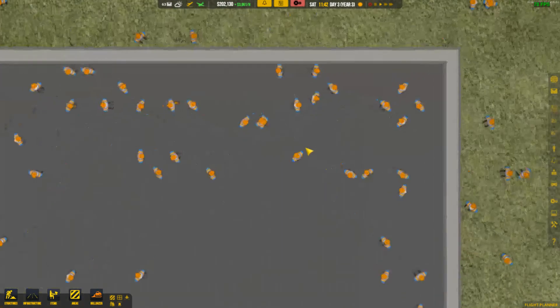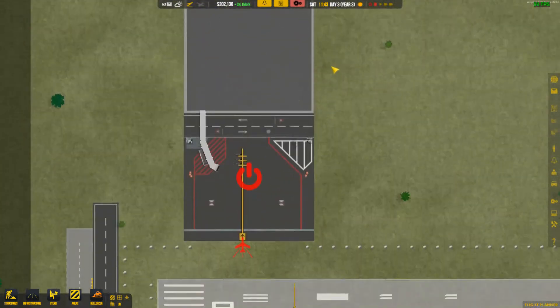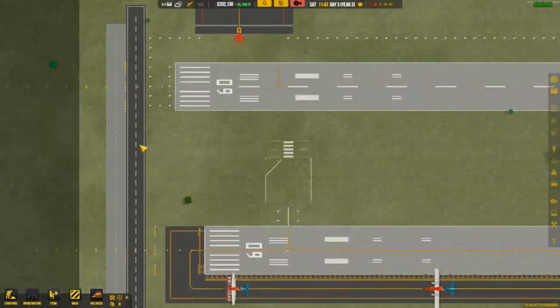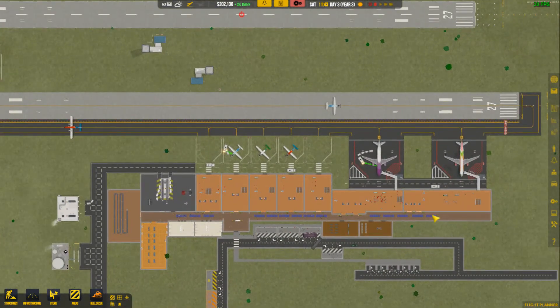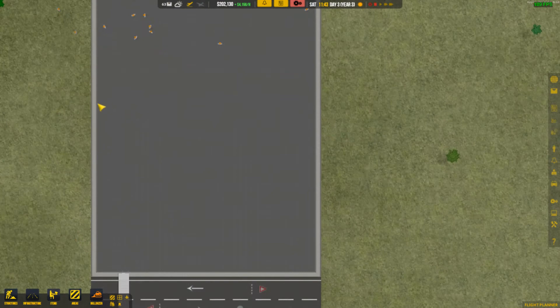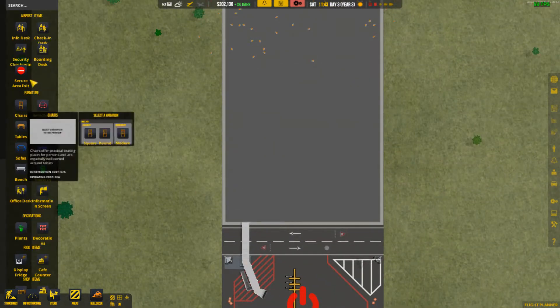I think we have pretty much finished this area over here in terms of the actual foundation. But I made this super huge now that I think about it. Good lord, that is massive in comparison to these. Oh my god, why did I make that so big? I could probably cut this in half at this point and still use it, but we'll go ahead and just place the items instead.